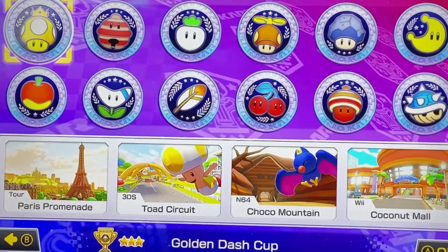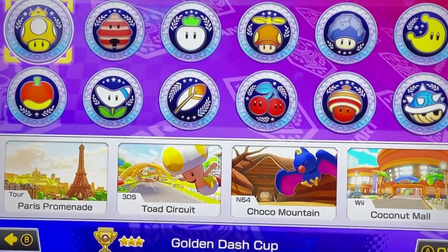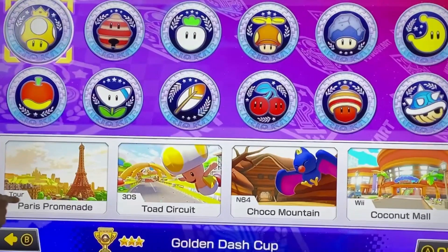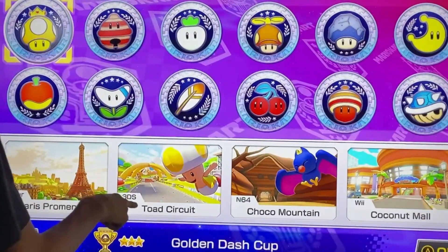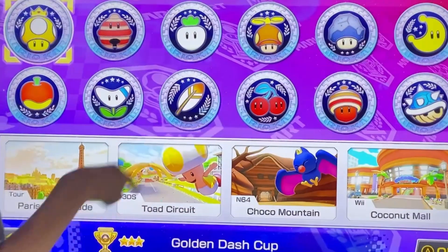So let's go over the tracks. Wave 1 we have the Golden Dash Cup — this is the very first cup in the DLC. The tracks are Tour Paris Promenade, 3DS Toad Circuit, N64 Choco Mountain, and Wii Coconut Mall.